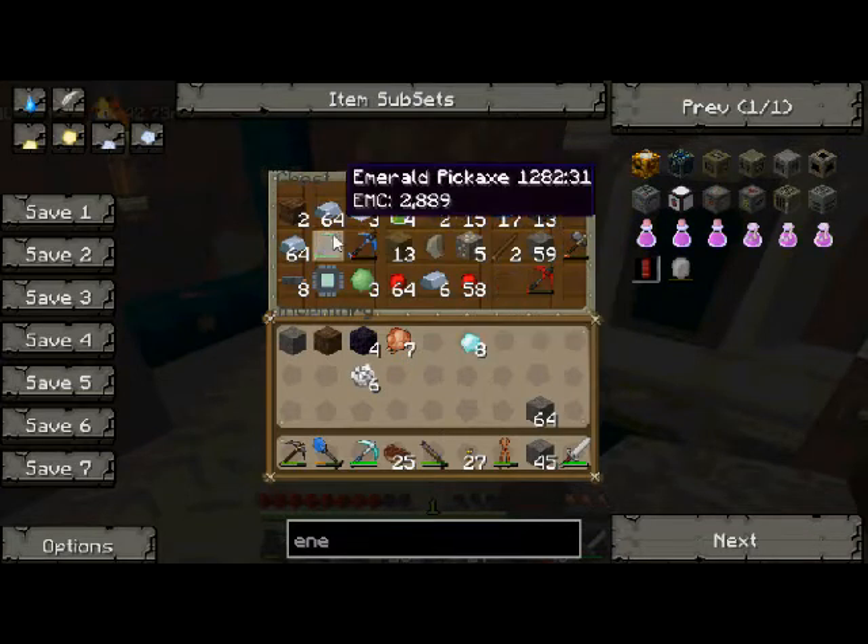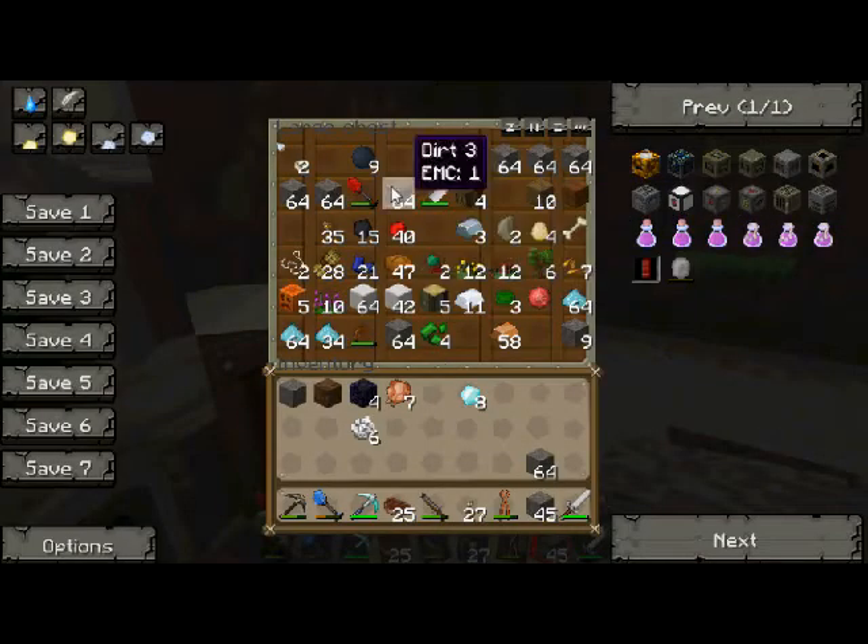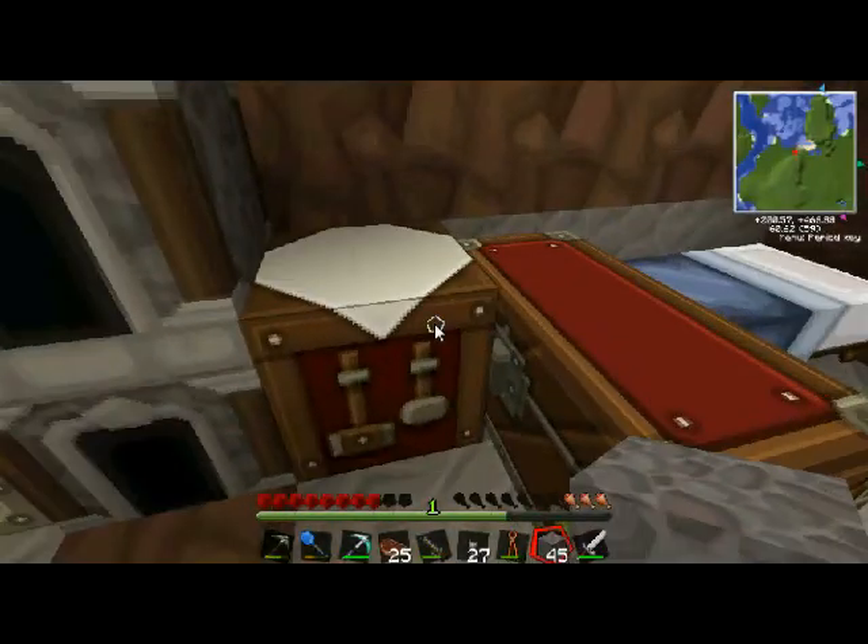Let's go grab all the stuff we're going to need. We're going to need diamonds, we're going to need coal — which might be something we need to farm — but no, I have 15 coal. That's good. I have cobblestone. Awesome.